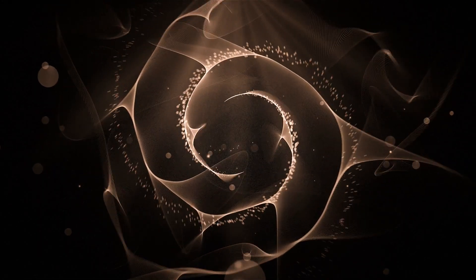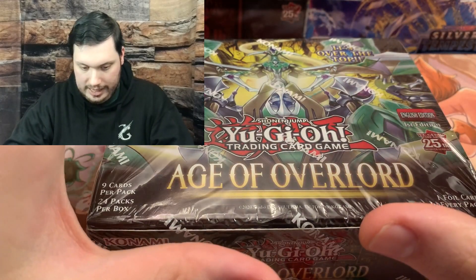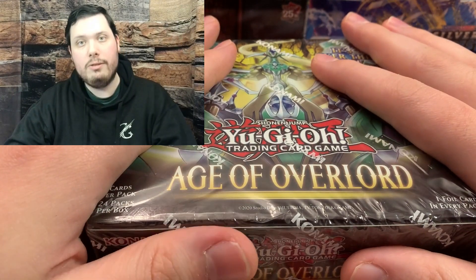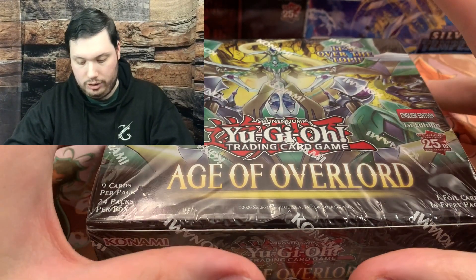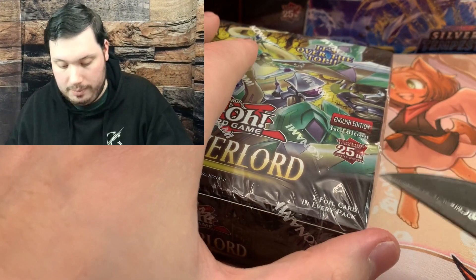In today's video, we are catching up with all the sets that we missed out on in 2023, and we're going to continue that with possibly the most meta-defining sets of 2023 for Yu-Gi-Oh! - that is Age of Overlord. Welcome back to my card cam, everyone. My name is Keelan, and Age of Overlord is currently one of the most expensive sets from last year. It cost me $120 just to get this box at my locals, and that is quite a bit.